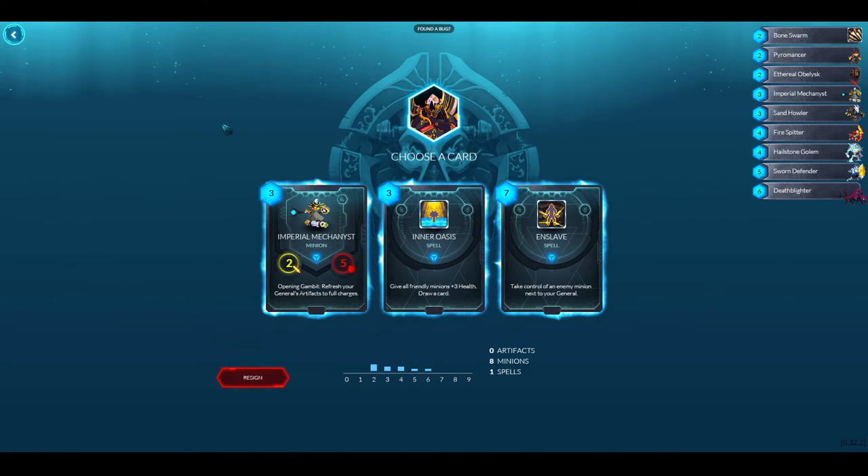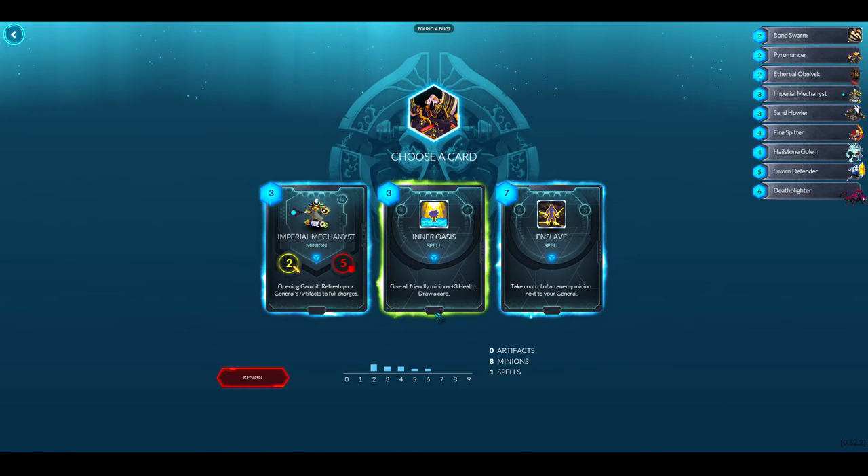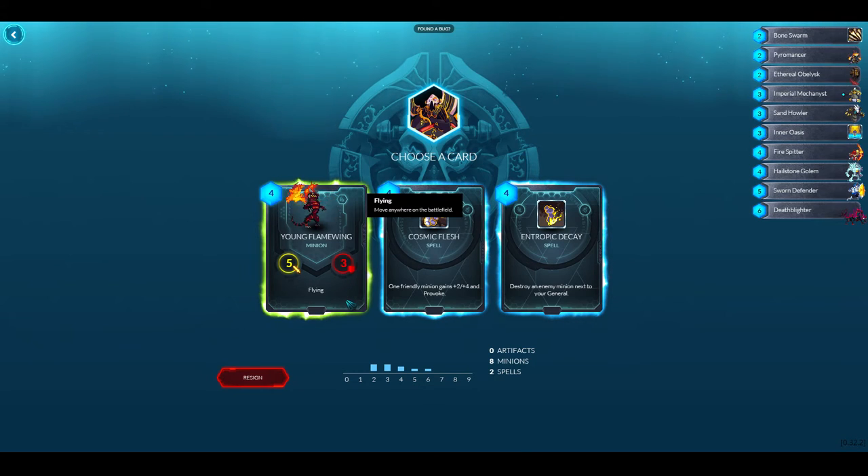There's a lot of Inner Oasis here in Vitruvian. Enslave costs seven to take control of an enemy minion next to your general — interesting, but very situational and expensive. I'll take Imperial Mechanist, though the problem is I don't have any artifacts for my general yet. Actually, I'm going to take the Inner Oasis — I've seen it come up too many times. It's pretty good.